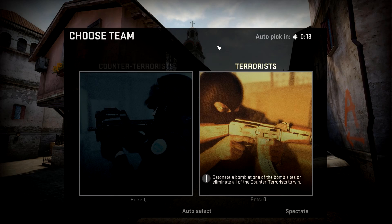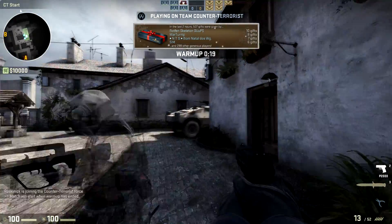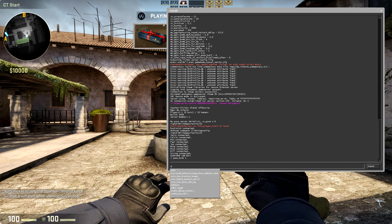Pressing Go will take you to a random map in that group. It does not matter which team you join at this point. Just wait for everybody to connect, then open your console and type game_mode 1.